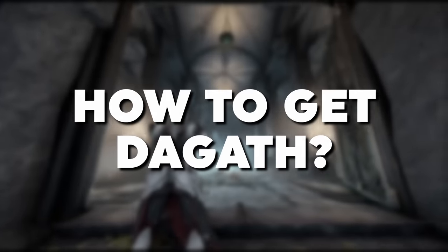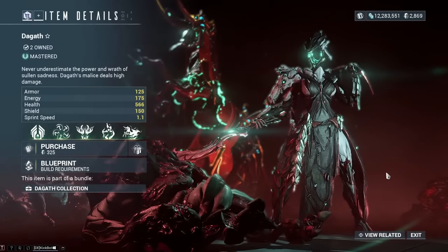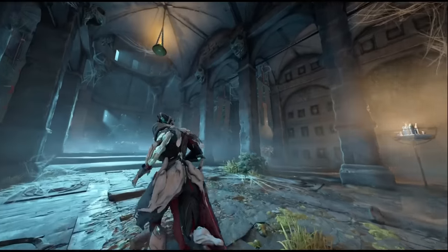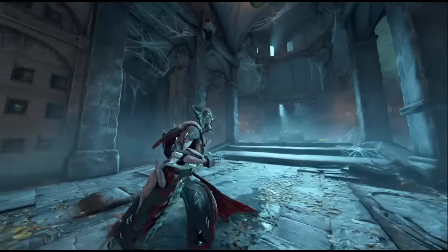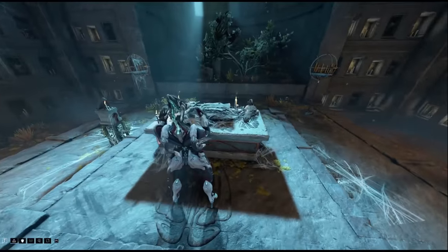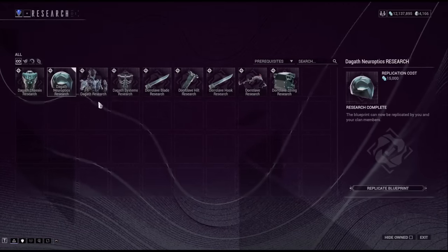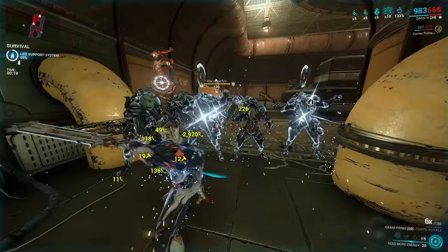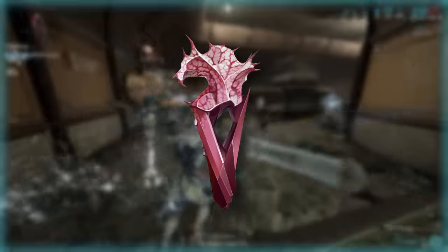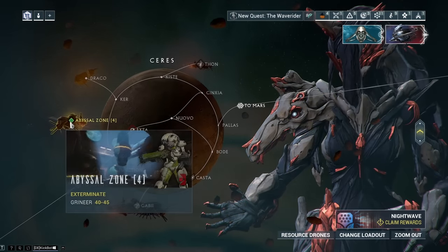How do you get Dagoth? Naturally, if you want to avoid the farm, you can always buy her from Platinum in the market. But to access her blueprints, you'll first have to build the new room, Dagoth's Hollow, in your clan's dojo. If you interact with the Shrine of Dagoth, you'll be able to start the research for blueprints for her as well as her signature weapon. To build these items, you will need a new resource called Veinthorns, obtained from a new mission node on Ceres introduced with the new update.